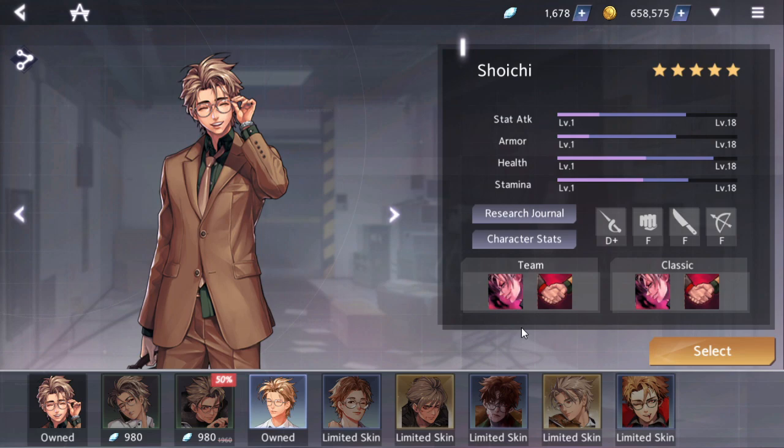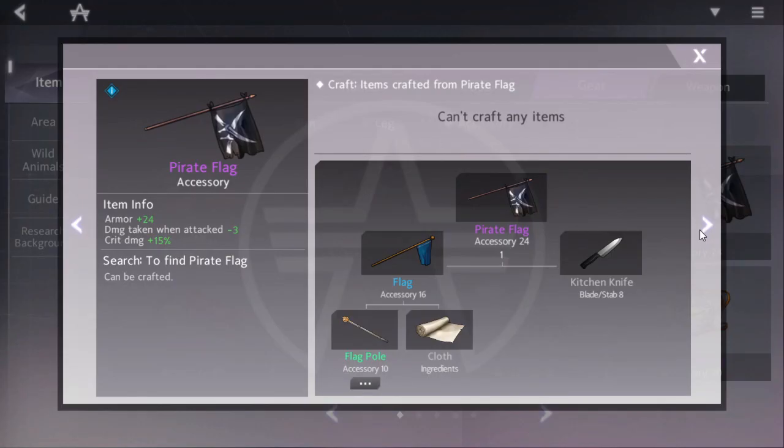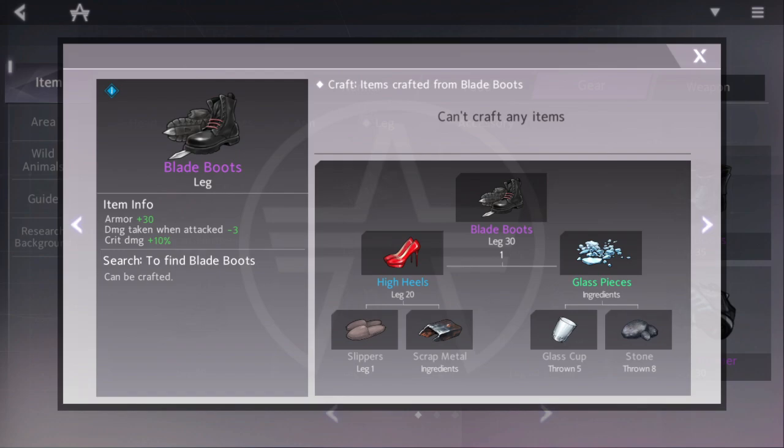This character tends to get very far ahead in the early to mid game just because a lot of people cannot contest him, or at least they don't want to. Contesting him without gaining mastery is generally not a very good use of your resources. His damage tends to scale very well into the late game and he has a couple of item synergies. He has synergy with Pirate Flag for extra crit damage, and for the same reason he has synergy with Blade Boots.